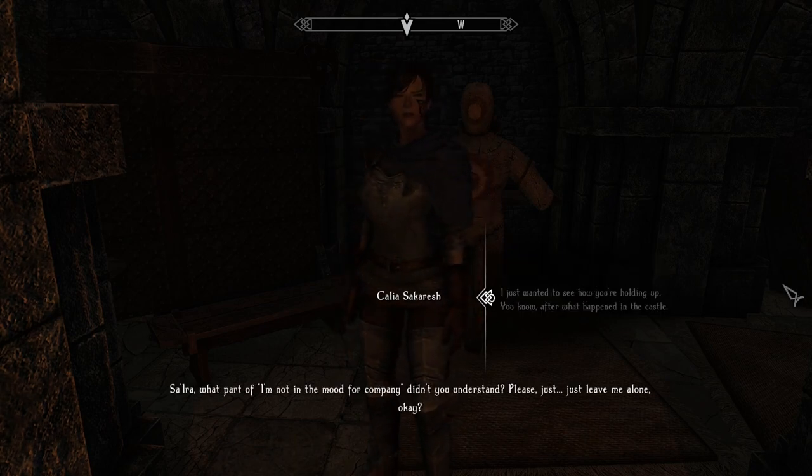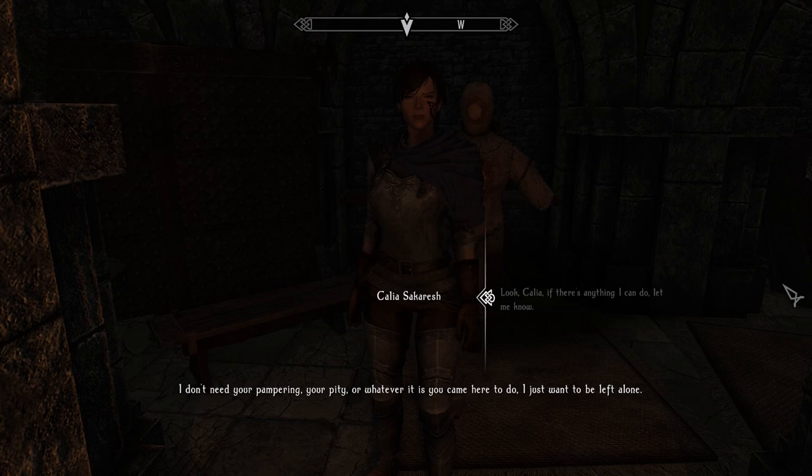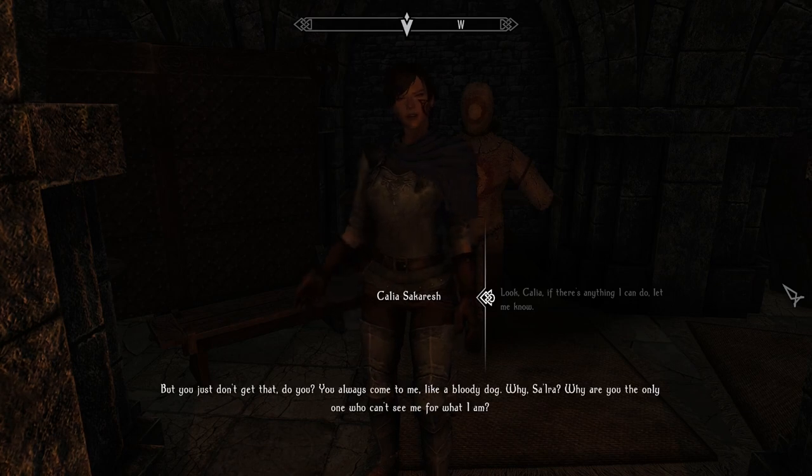Saira, what part of 'I'm not in the mood for company' don't you understand? Please just leave me alone, okay? Look, Calia, if there's anything I can do, let me know. What? I don't need your pampering, your pity, or whatever it is you came here to do. I just want to be left alone. But you just don't get that, do you?